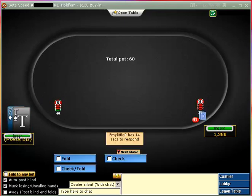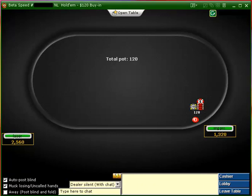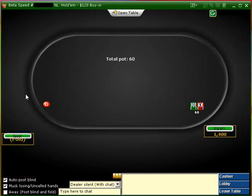Looks like the beta speed tables don't work — the HUD doesn't work on the beta speed table. Oh, maybe it does. 10-7 offsuit — it's tempting to want to defend, but you're just going to get yourself in trouble there. This is the first hand I'm going to open fold.